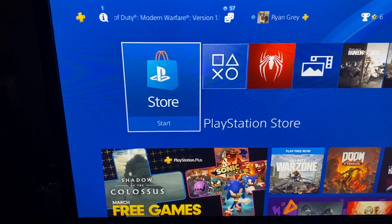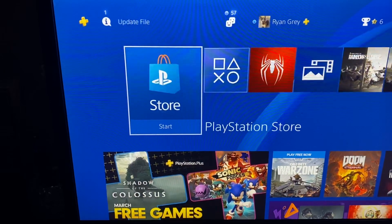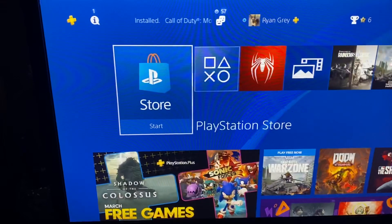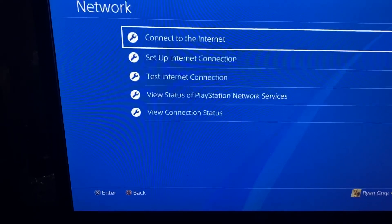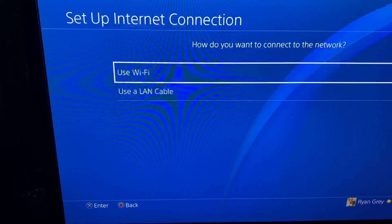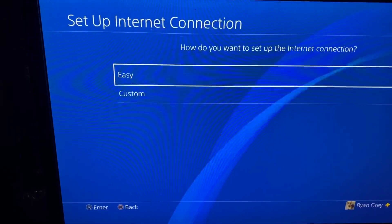But this tutorial is just going to cover Wi-Fi, so this has nothing to do with ethernet connection. To get started, go to Settings, then Network, then set up a connection through Wi-Fi, and then select Easy.